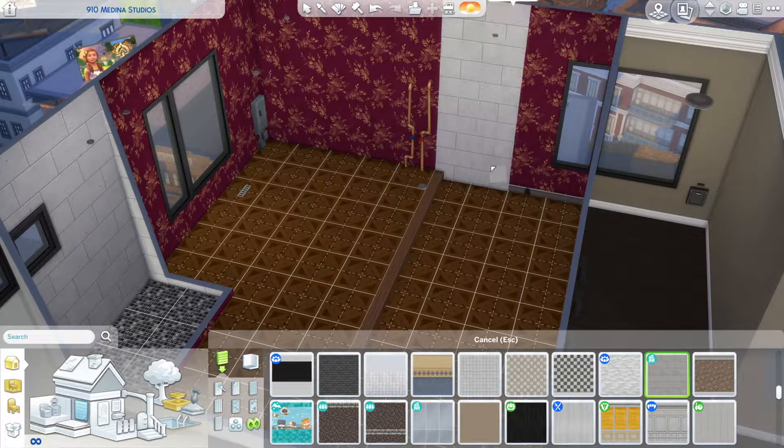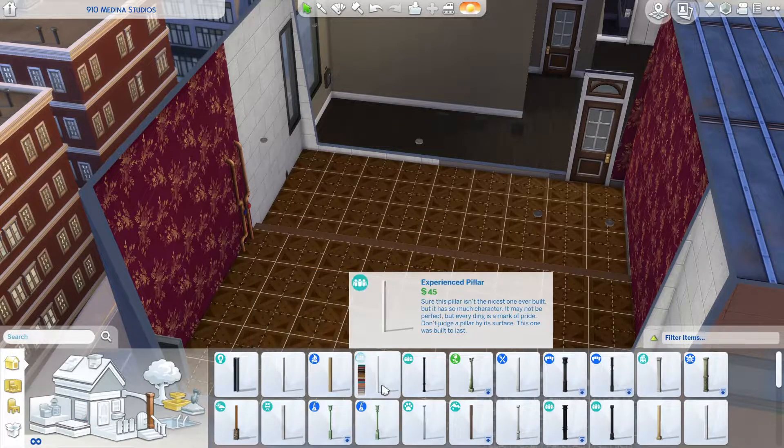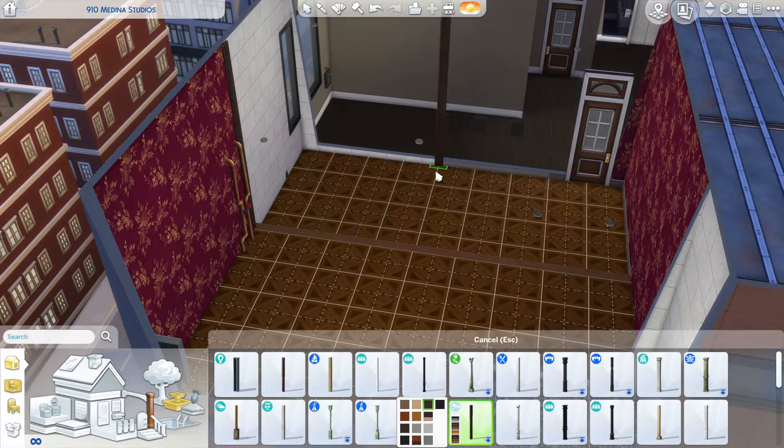When you place all these rooms, the grand total comes to 40,236 simoleons. It is one bedroom, one bathroom, with a double bed. I have a creepy doll sitting on one side of the bed, so technically you could have two sims, but you may have to move the doll out of the way.